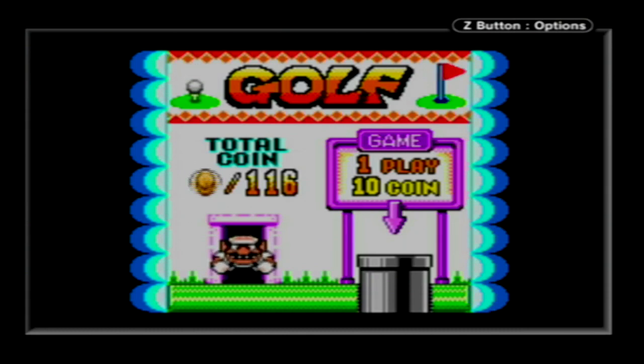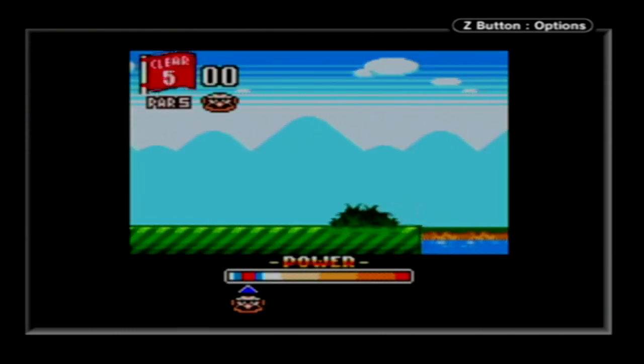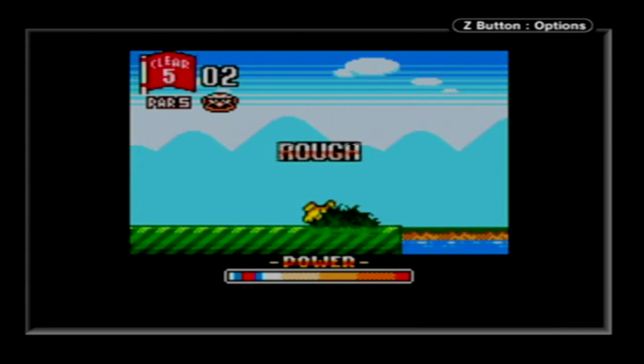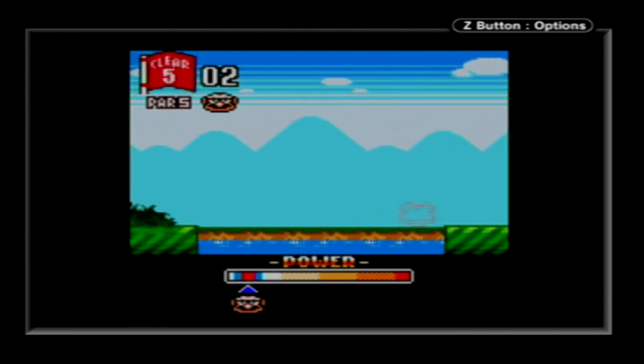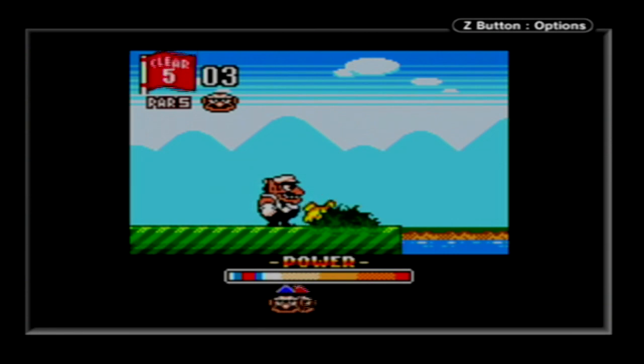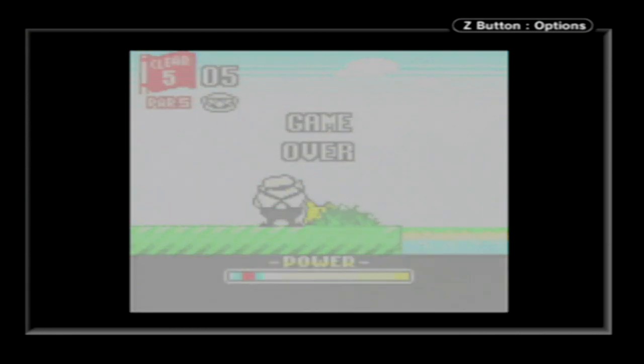And we have a game of golf here, and we paid ten coins to play one round. Let's do it. We have to reach the hole within par. And I missed the enemy, which actually counts as a stroke. And I landed on the rough where my next shot's not going to go as far. And I'm going to go in the water. Yeah, I'm just going to throw that one. There are actually three different kinds of courses. And game over.